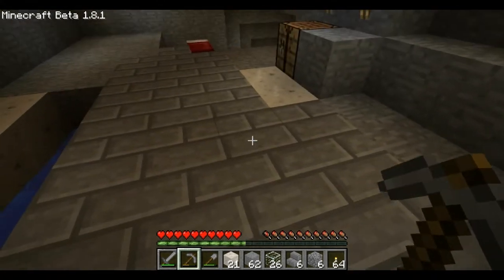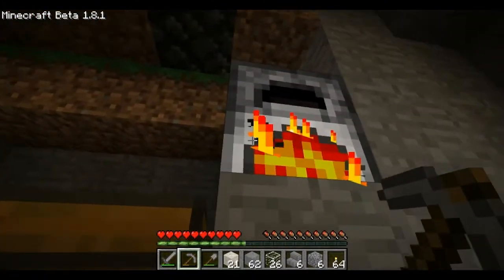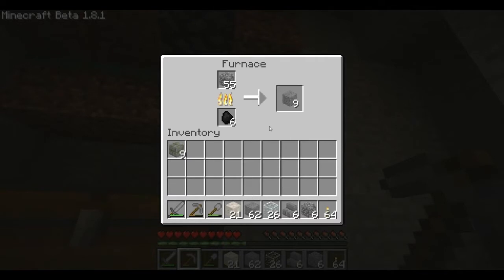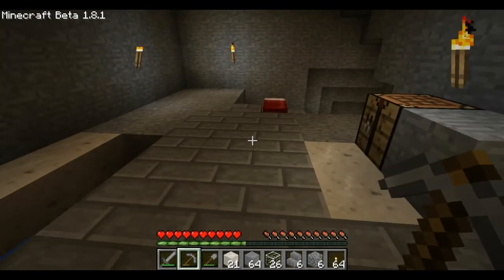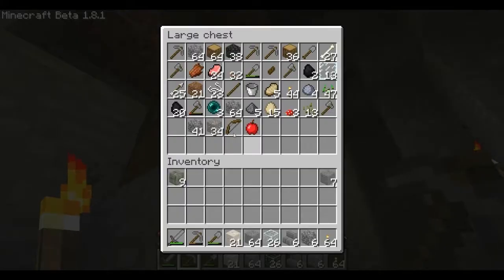Oh, that's really cool. Anyway, I like the mossy ones. I'll just quickly take two of these and then I can make these into... no, it's a cobblestone isn't it, I need. Make cobblesteps.